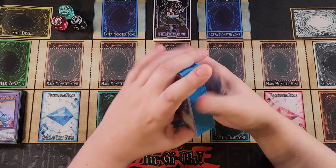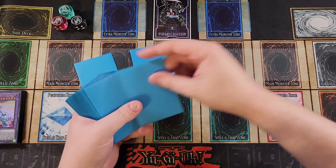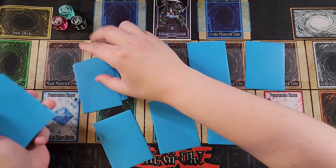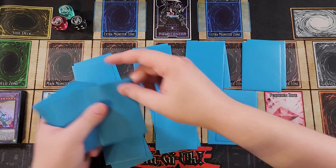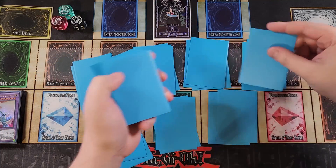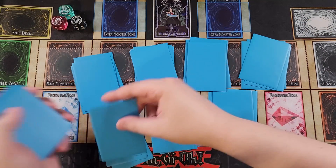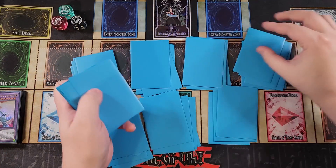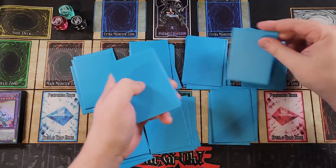So this build is a super fun build of Blue-Eyes. It's basically focusing around using the effects of Blue-Eyes Tyrant Dragon to be able to recover your traps over and over again, which is just such a cool boss monster. With your copy of Tyrant Dragon, you can basically have infinite Solemn Judgments, which is just really cool about this deck.